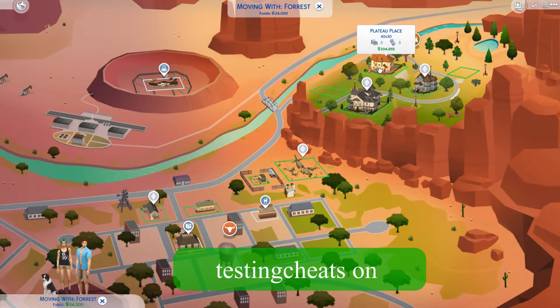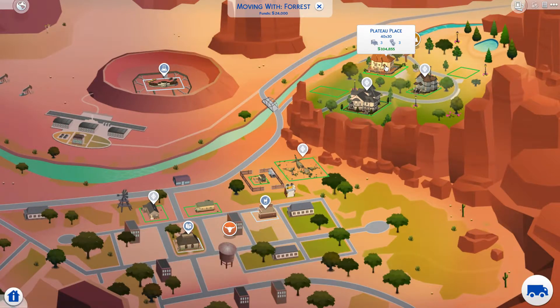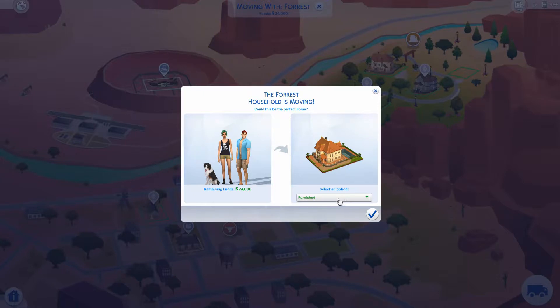Most websites are pretty good at telling you if you need to use the 'testingcheats on' command for a particular cheat. If your cheat doesn't seem to be working and it's spelled right as well as being a recognized cheat, then try the 'testingcheats' command first.